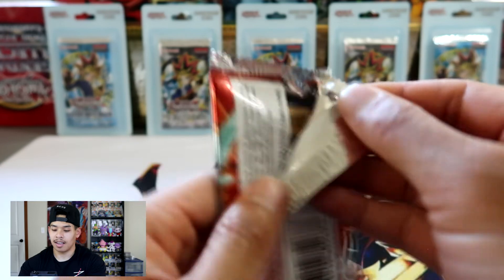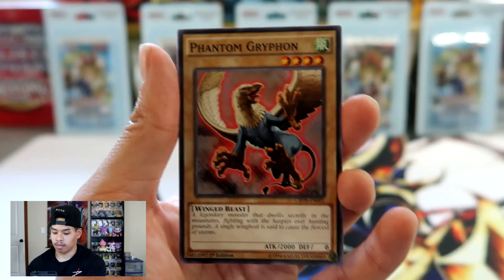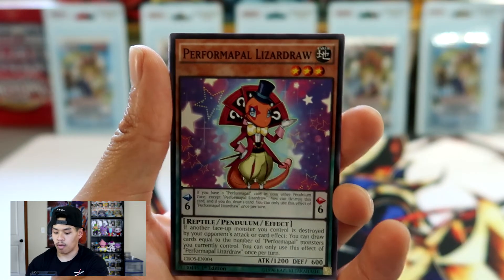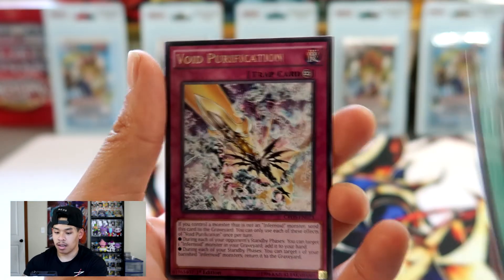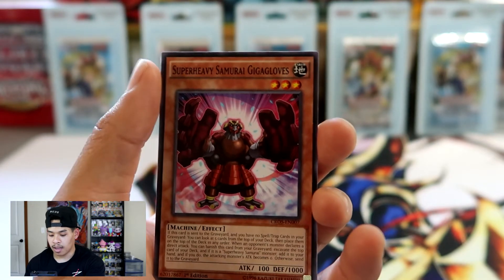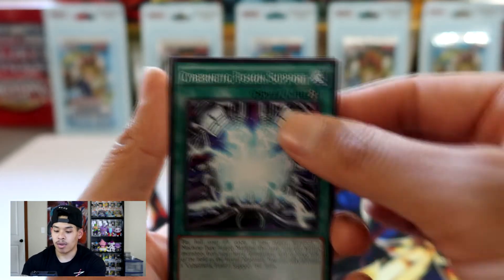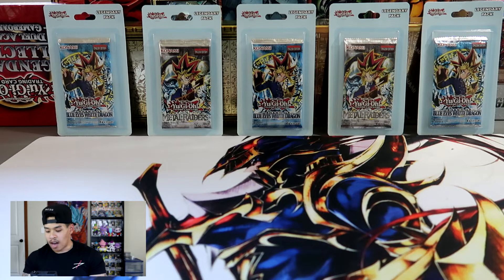Last pack — last leap of faith here. Can we pull an Ultimate Rare in this one pack? We got Phantom Griffin, Yosenju Kodam, Perform Pal Lizard Draw, Perform Pal Recasting, Void Purification, Super Heavy Samurai Giga Gloves, Edge Imp Frightfuloid, Cybernetic Fusion Support, and Zephyr Path. No Ultimate Rare guys — out of 14 packs, no Ulti, no Ghost.